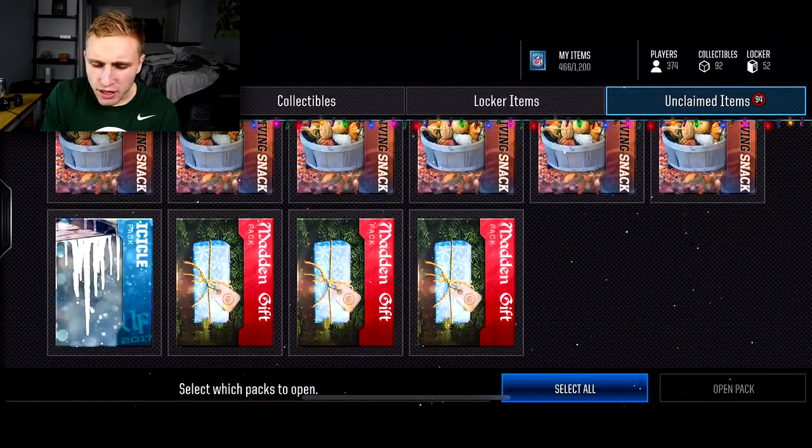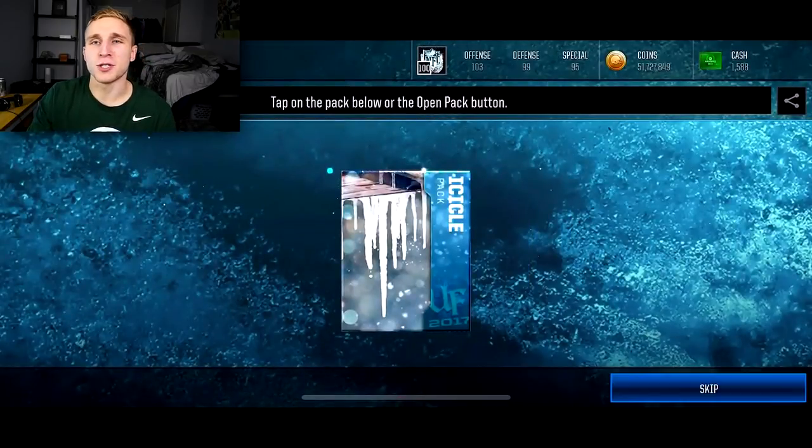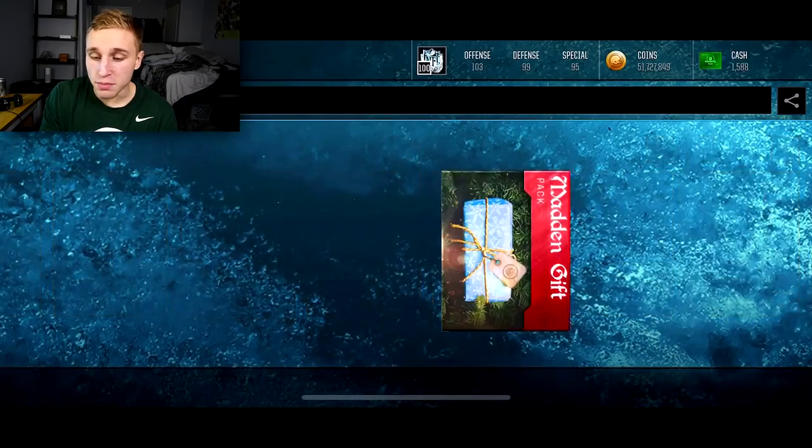I did open one and of course I got Lawrence Taylor - the best pull. So hopefully we pull him again. Now a couple things I want to go over before we do that. First, I want to open up the daily Ultimate Freeze packs, the icicle pack, and then the gift packs. We'll see if we can pull anything in these - probably not, but we'll open them anyway.